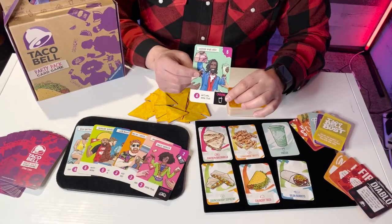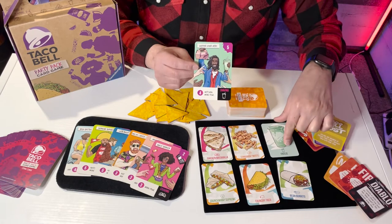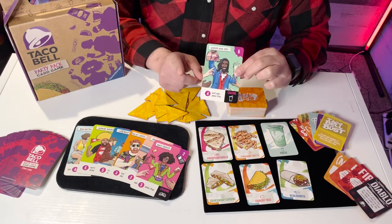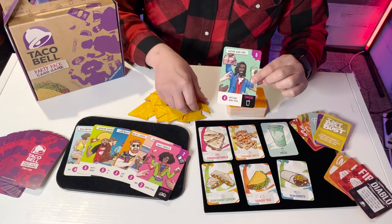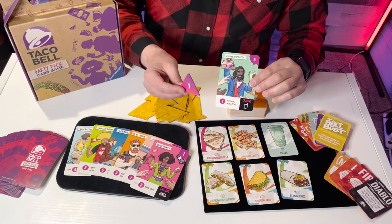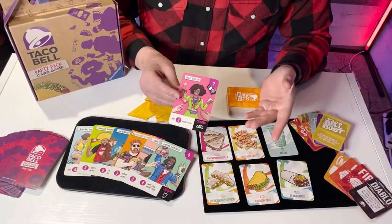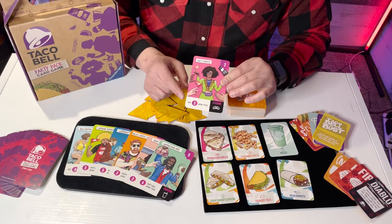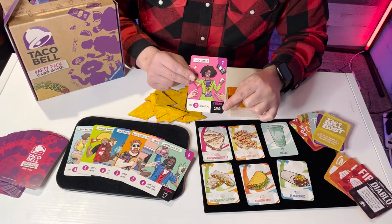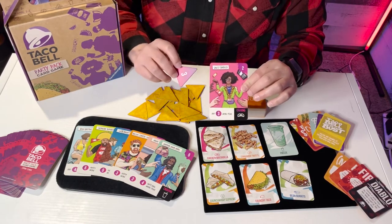One thing to note is the bottom corner of each crew card, which tells you what that crew member is craving. In this case it's an icon of the freeze drink. So if you get four matching menu items and they happen to be four freeze drinks, in addition to the five points you also get to collect a tortilla chip — in this case one additional point, anywhere from one to four. As another example, the Saucy Sidekick requires any three menu items, and her craving is the chicken quesadilla. So if you play three menu items including that chicken quesadilla, you collect her two points plus a tortilla chip worth three points.